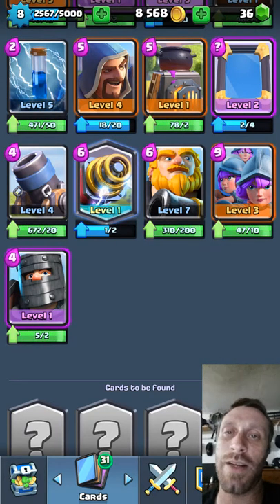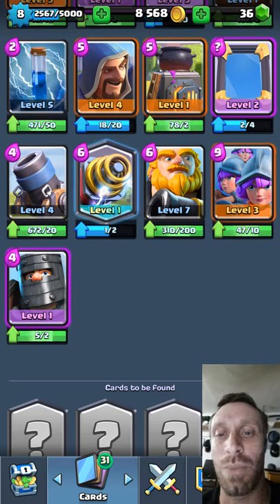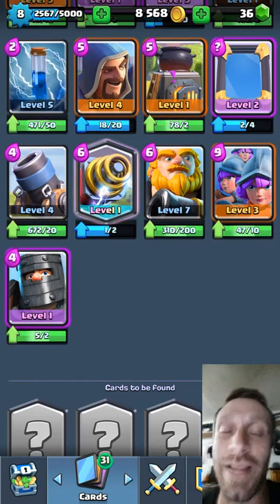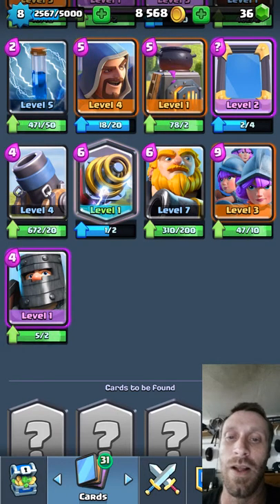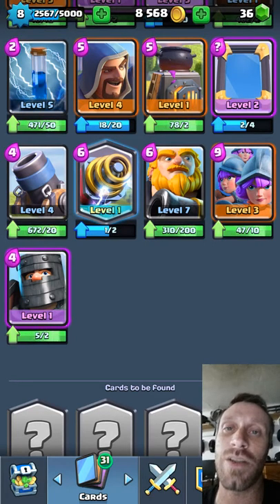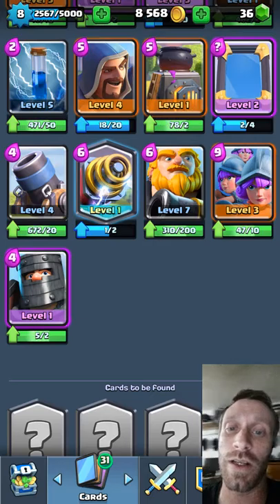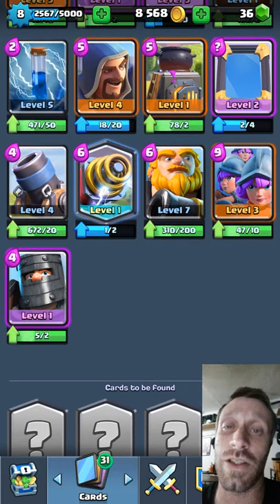The Royal Giant can be countered with the Cannon, Poison, or Mini P.E.K.K.A. Make sure when you drop the Cannon that it's in his range — if you drop it too soon, he can kill it from afar and it won't attack him. Three Musketeers can be taken out with the Fireball — that is one of the biggest Elixir trades in the game. Fireball is 4 Elixir and those three lovely ladies are 9. That's a huge trade, so I wouldn't use them.